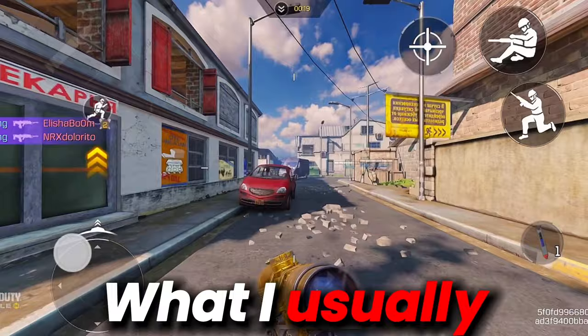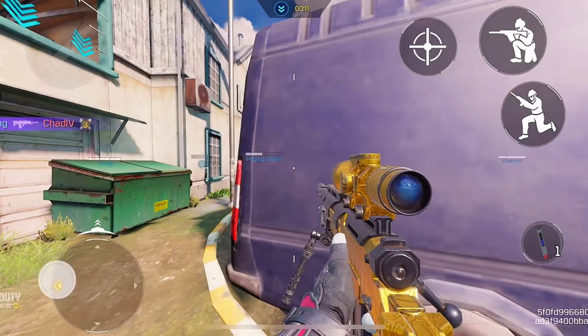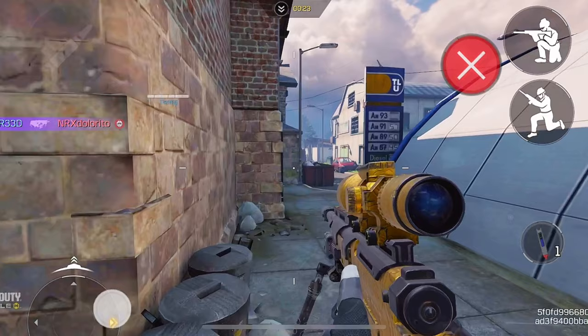What I usually do to do this trick is I move my joystick to either left or right — for this example I'm moving my joystick to the left — then I just jump as soon as I'm out in the open. What other players do is they run and jump, then they move their screen 90 degrees to either left or right and then click scope.